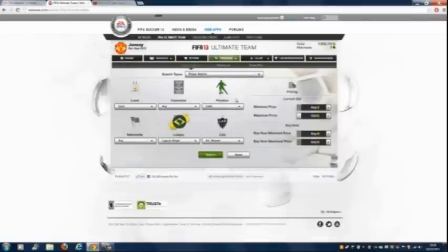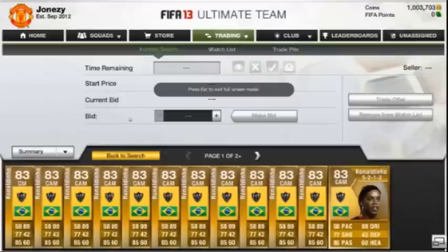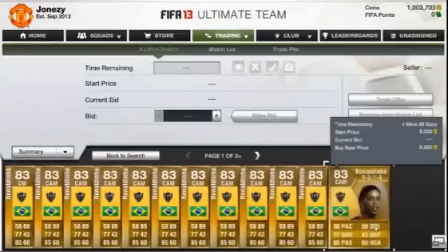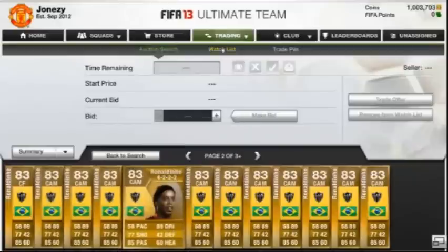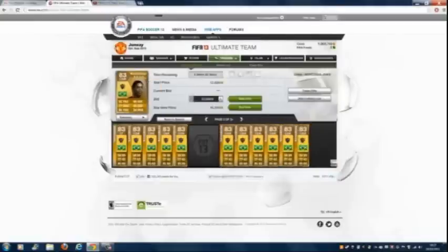Let's search him up now — Liga do Brasil — and see how much he's going for. Wow, he's gone up significantly. The cheapest I've seen is around 8,000; I saw one for 6,000. Even looking at the 4k range, he's still risen in price purely because his regular card cannot be in packs for a whole week due to his inform card being in the game.